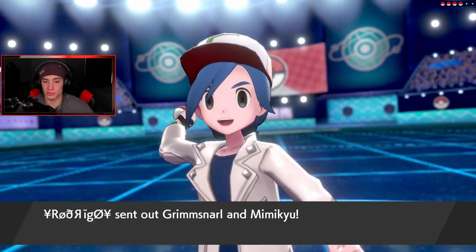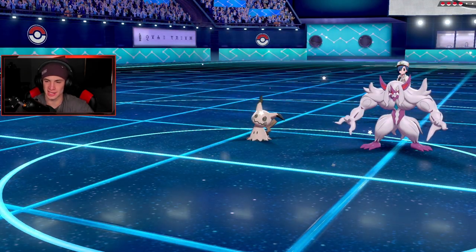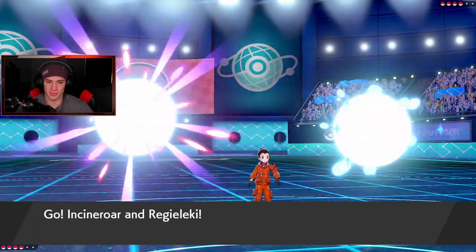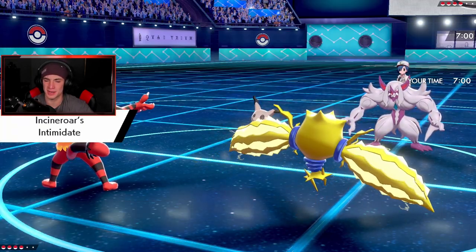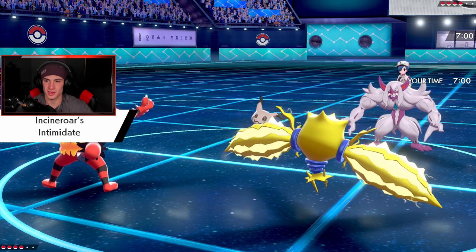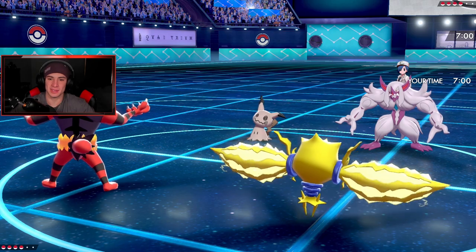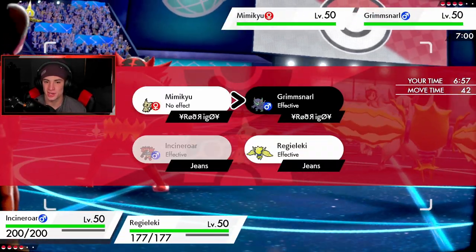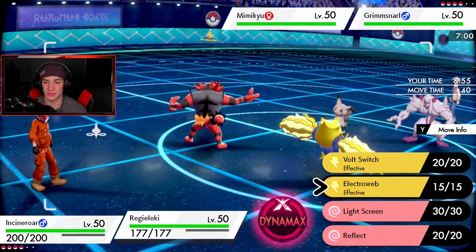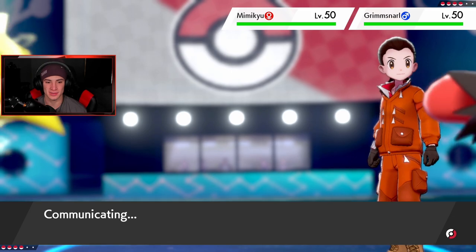Grimmsnarl and Mimikyu — we could have went to our Intimidate. We did go into Incineroar — this is exactly what happened in battle number one! Same matchup. So I'm just gonna Fake Out on Grimmsnarl — if it's not broken, don't fix it. Why would we change what we're doing? We're gonna go with the same moves. Hopefully we do not miss our Electro Web this turn.